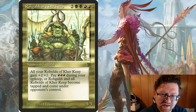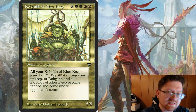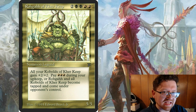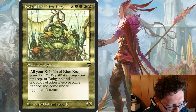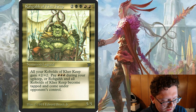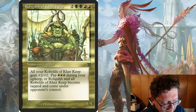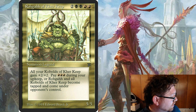It's Rogah of Care Keep — not Son of Care Keep. If you don't pay 3 red, tap Rogah of Care Keep and all creatures named Kobolds of Care Keep, then an opponent gains control of them. Also, creatures you control named Kobolds of Care Keep get +2/+2, so Rogah acts as a Lord of Kobolds.